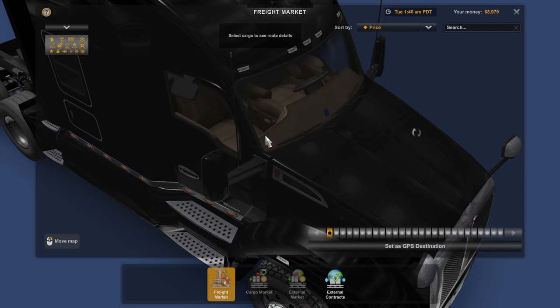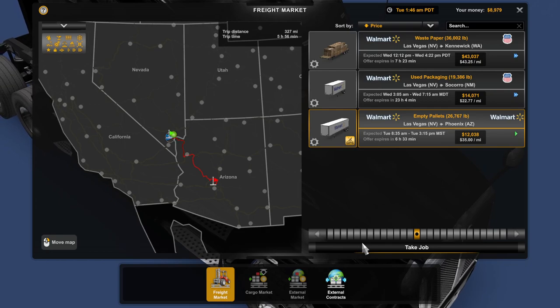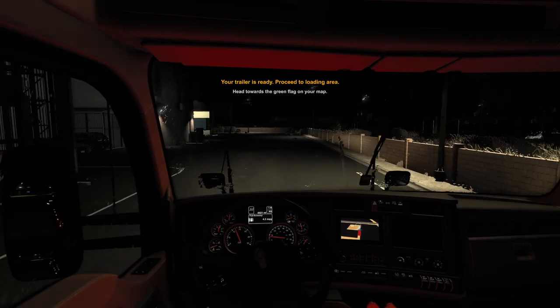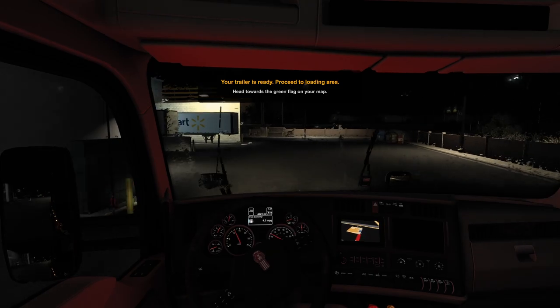Let's go ahead and open up the freight market. It should be Phoenix, Arizona. So it's going to be a pretty quick route — or I said route. I'm so used to these bus videos. It's going to be a pretty quick run, I guess you could say. And it is going to be Walmart.